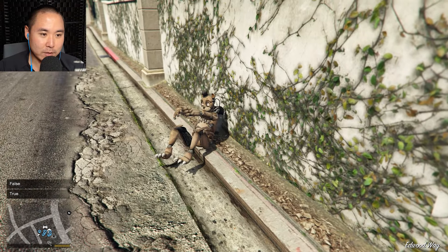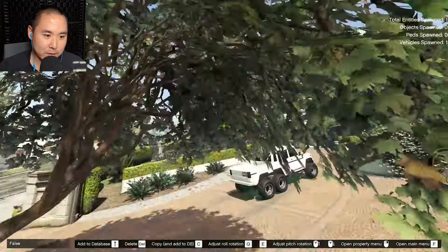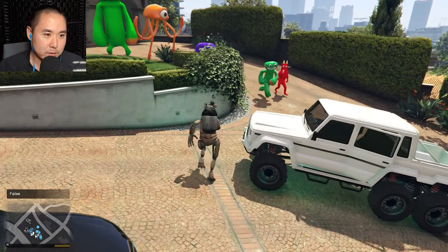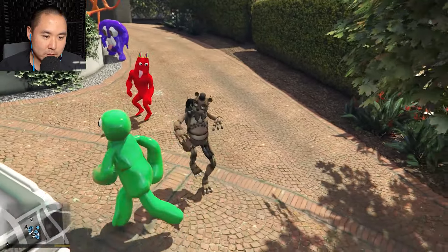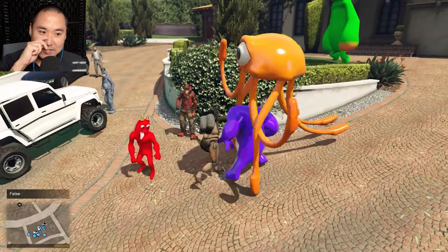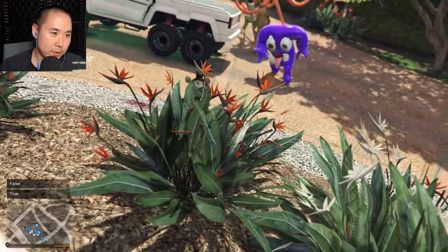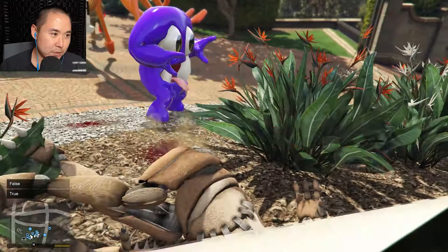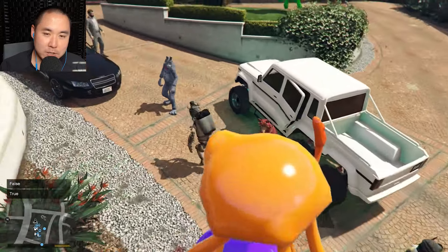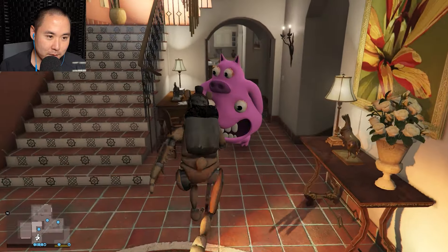We're just getting wrecked over here. Let's see if we can actually get back up in here. Let's just see if we can take on one of these guys. I used to juice these guys up so much — give them like 10,000 health each, in full strength, and we'd go flying every time we got punched. So I kind of nerfed these guys quite a bit. I think only one of them actually has 10,000 health; the rest have much less. So I think these fights are going to be less aggravating.